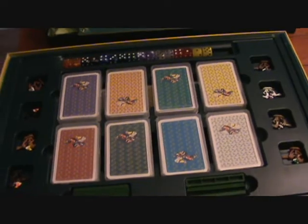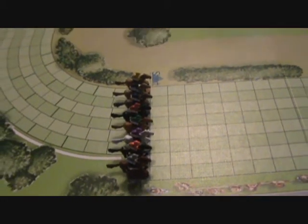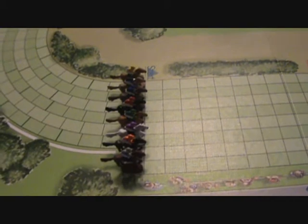Now I'm going to set the game up and then I'll come back and tell you how it plays. So I've got the horses lined up here, ready to go. The way you determine starting order is to roll the dice. The person with the highest roll gets the inside position, second highest gets second position, and so on.